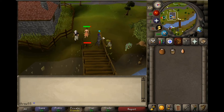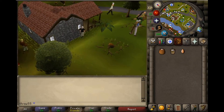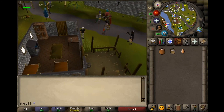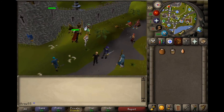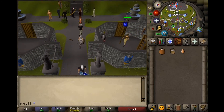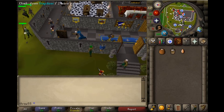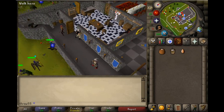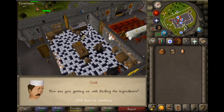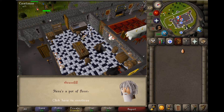You're just going to go straight back to Lumbridge Castle. Then we're going to go in the castle, back to the kitchen where the cook is. When we get there, we are going to talk to the cook once again and tell him we found all the ingredients. Talk to the cook. He asks: 'How are you getting on with finding the ingredients?' Here's a bucket of milk, here is our flour, and here's that big egg.